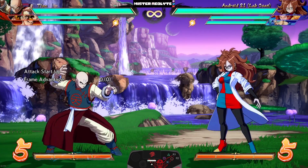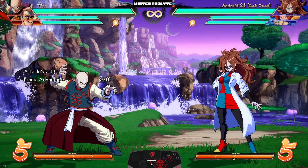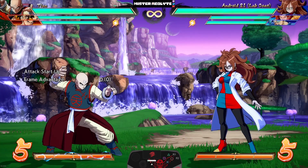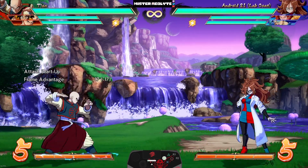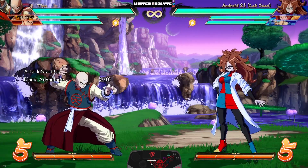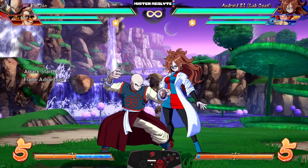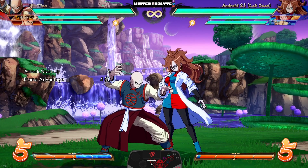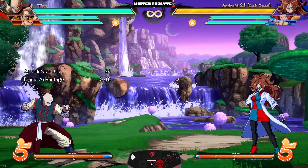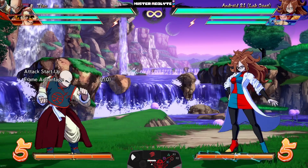Tenshinhan is another fan favorite and another character who has been very strong in this game for a very long time, and in this patch he received some pretty insane buffs. Starting with his auto combo: his LL now travels further. They also buffed his jumping light — the second punch is now an actual overhead, so now you can get some really sneaky overheads off of an instant airdash. They made Dodounpa super dash cancelable and increased the untech time, so he can now do beam into super dash just like everybody else.